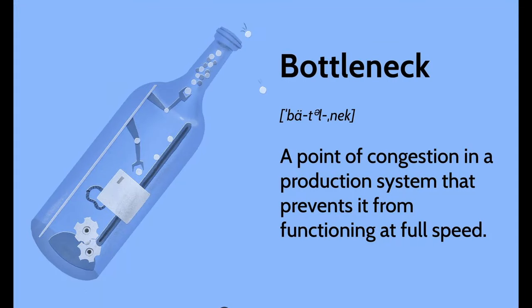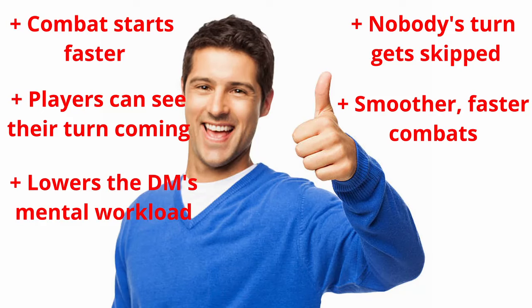The DM is the bottleneck for everything that happens in D&D. Whenever there's a slowdown in the game, whenever any player is waiting, gets bored, and pulls out their phone, it's almost always because the DM has to resolve something else first. This isn't an attack on anyone — the DM is a human being, not a computer. Freeing up the DM's mental workload will make literally everything in the game happen smoother and faster. Anywhere that you can remove complexity on the DM's side without much drawback, you should.